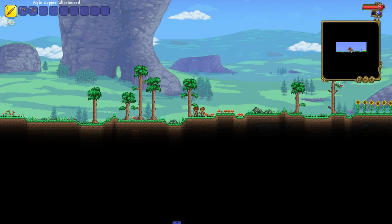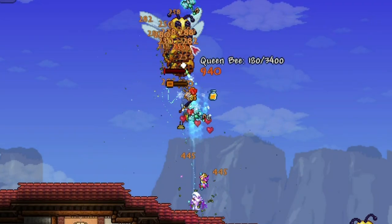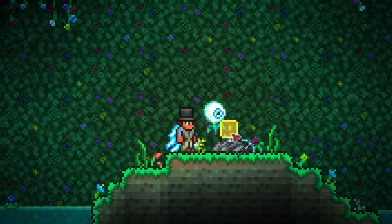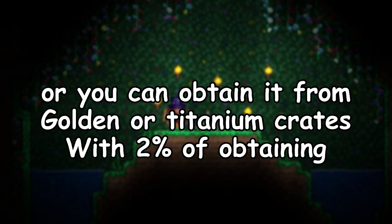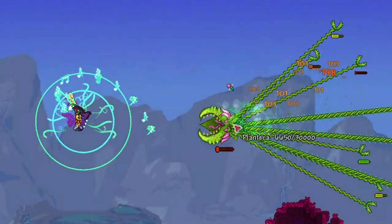Now you will need the Copper Shortsword, which you spawn with, or you can craft one with 5 Copper Bars. Then go and kill the Queen Bee to obtain the Beekeeper. Find an Enchanted Sword Shrine in your world to obtain the Enchanted Sword. Then find the Star Fury in a Sky Island chest. Then obtain the Seedler from Plantera.